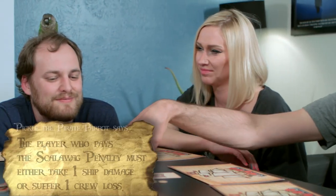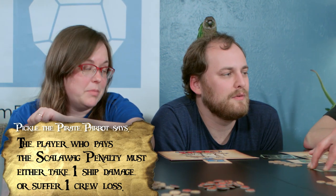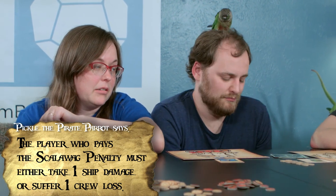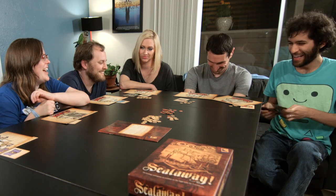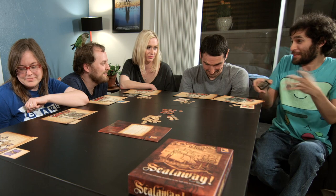You lied and then un-lied and then re-lied. Spent five and you lose one of your bros. Tried to Scalawag, didn't work out. So you lose one of your crew members and then you have to choose if you lose another crew member or if you take ship damage for the Scalawag penalty. I still feel like I did the right thing. It doesn't look like it from over here. He doesn't have three marines anymore. Or maybe I shuffle really well.